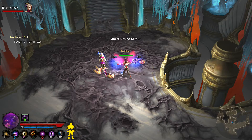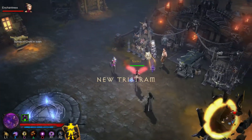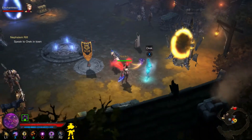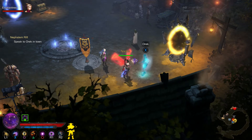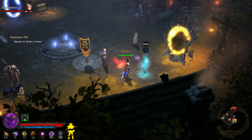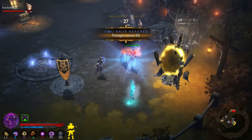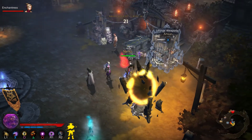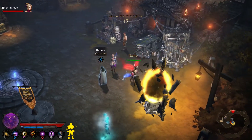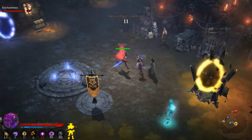That is Bounties and Rifts. Let's take a quick look and see if I'm forgetting anything. Oh yeah, and then you turn it into Orek. Do be careful — make sure, especially if you're playing with a group, make sure everybody's done. Because once you turn it into him, it closes. Even if you're in there, it will boot you out. So yeah, it's about 25 to 30 seconds and it's a done deal. Make sure you get all your loot, that you're done exploring, whatever — because once you talk to him, it's over.